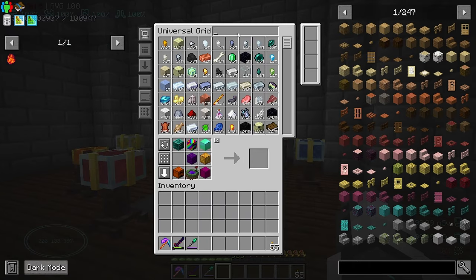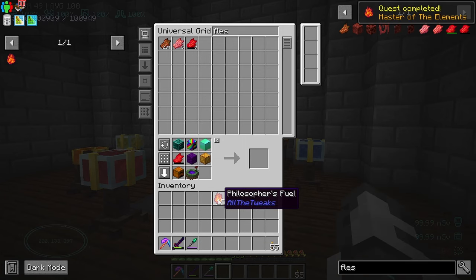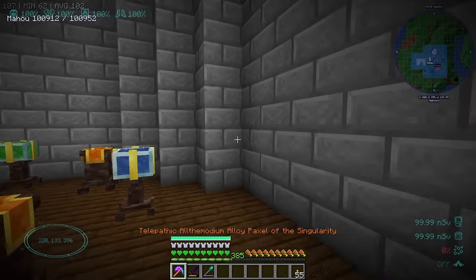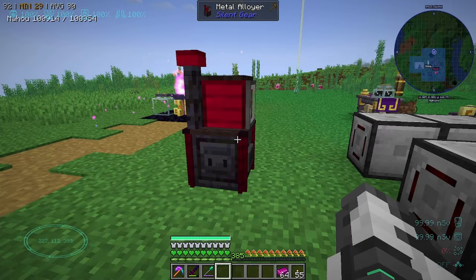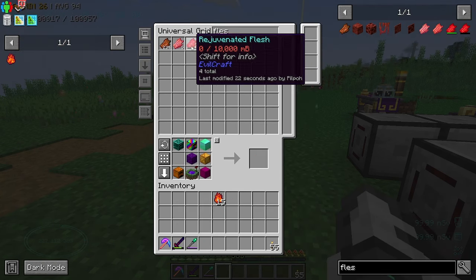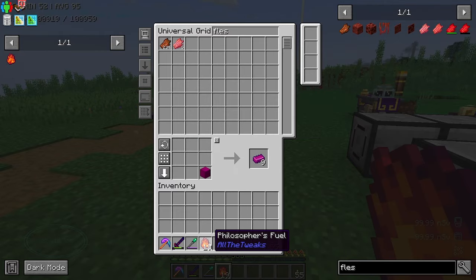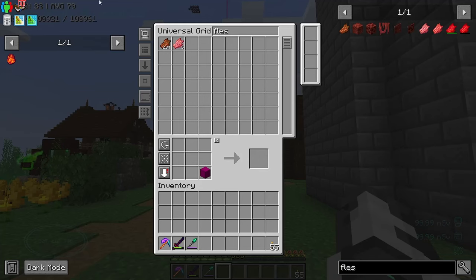We've got those flesh items right here. Apparently I didn't do all of the blocks of tyrian steel - I might have done that off camera by accident. There we go, that's what I needed. And it does mean that we've got 19 philosopher's fuel - awesome!